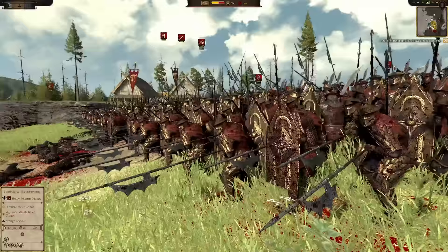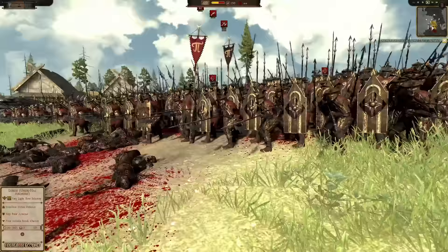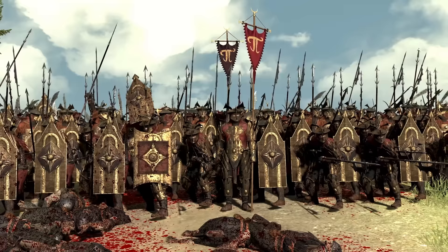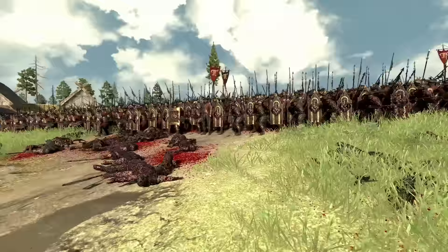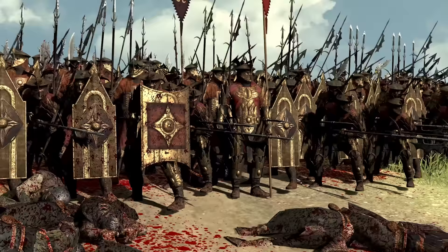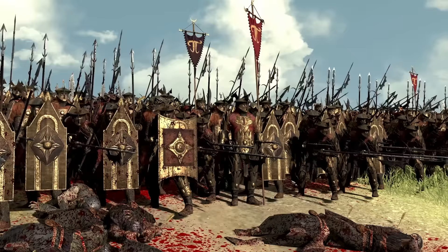Look at this — you don't want to send them into this. They're not gonna do anything against this. This is cool as hell though — this Easterling formation. Just the rustic gold and red, their banners. This is a beautiful mod. I wish Attila ran a little bit better. It's not too bad for a 2v2, but if it's like a 3v3 or 4v4, it gets laggy as hell.